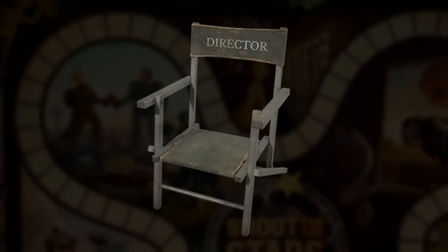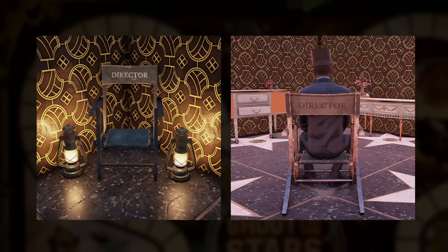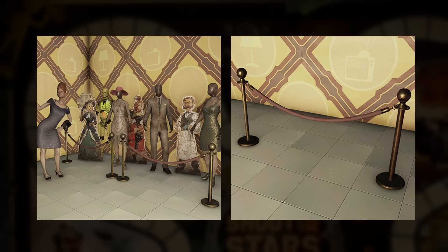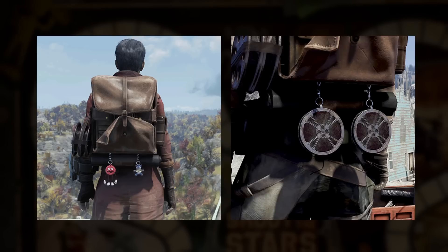Any good production needs a director, and the director might need a chair, which we are also getting with this director's chair. Gold and rope barriers are another floor decor item coming with next season. Continuing the theme but moving away from camp items, a new backpack and flare combo is the camera backpack and film reel flare. It's a really nice backpack skin, irrespective of the theme.